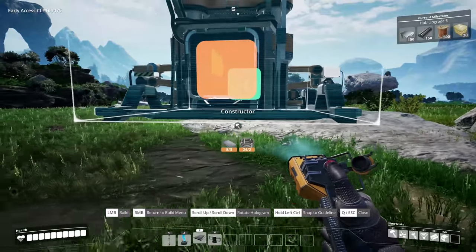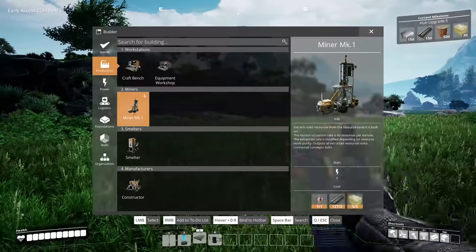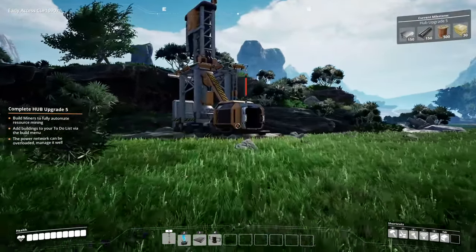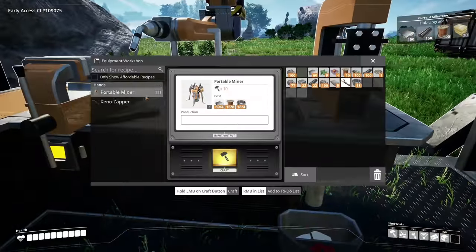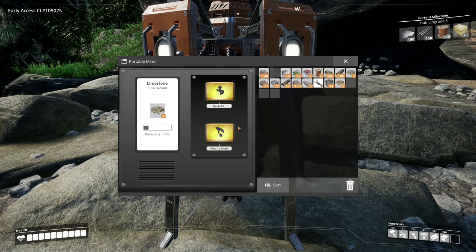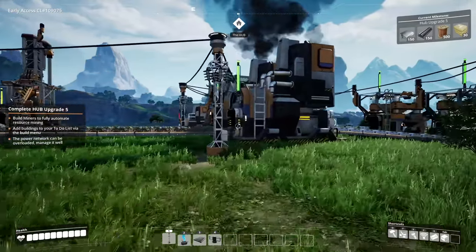We're gonna build the constructor right here. We'll place it right there, that works. I'll just build another small miner for now and place it right here on the limestone node. We need to get some power ran over here too. I need concrete but I don't have it yet - that's the whole reason I built this constructor. I'm going to just drop a portable miner right down there, little dude is gonna get me some limestone and let's make some concrete.